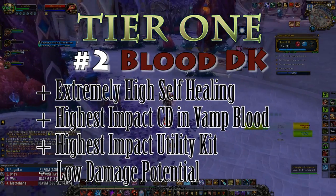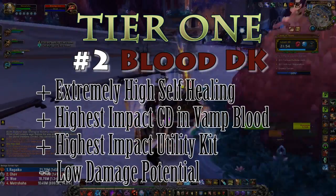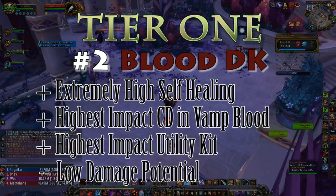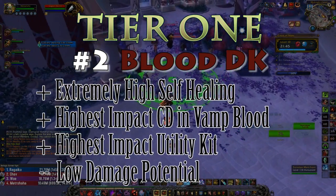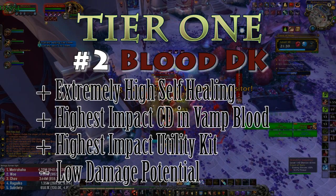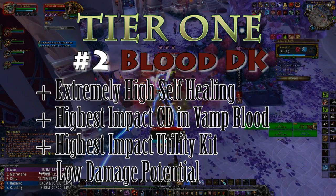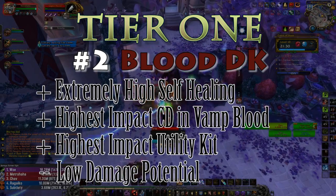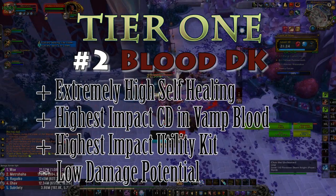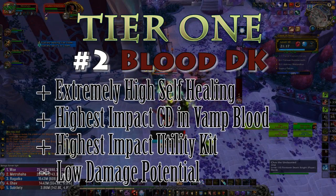They still have Blood Mirror, though I have yet to hear of a standout usage for it in five-mans like the tricks people used in Emerald Nightmare. If I had to pick cons, they easily have the worst passive mitigation in the entire game, making them incredibly weak in the first one or two globals without preparation. They also have the lowest single-target damage of all six tanks with almost no way to improve it outside of trinkets and gearing — a huge problem for dungeons.